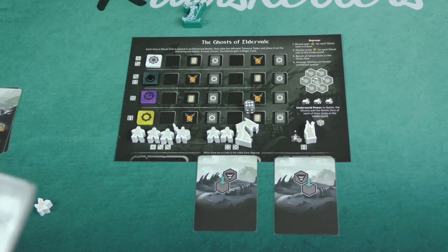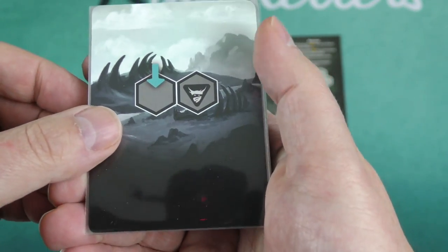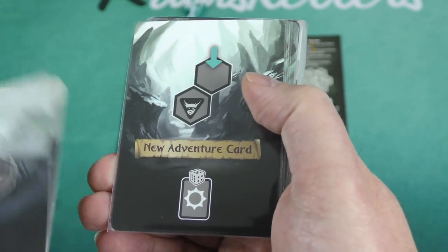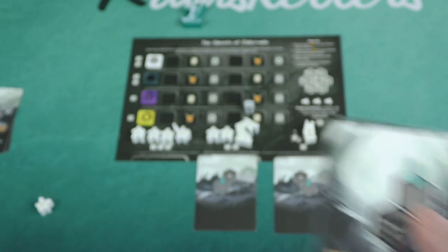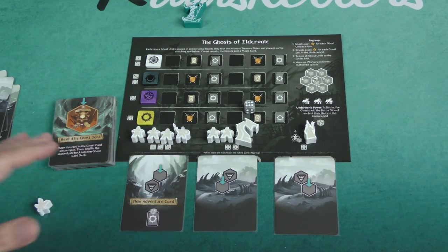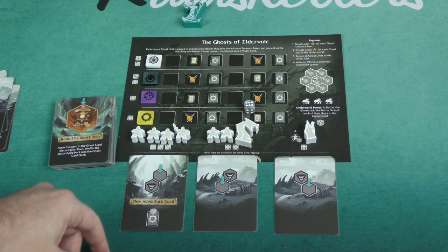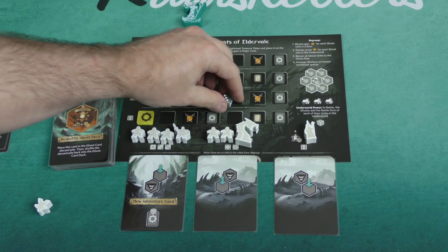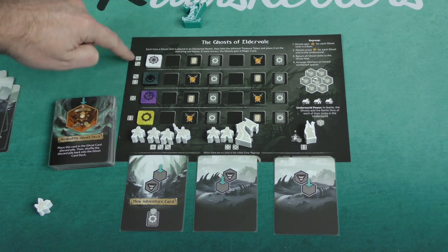There are a number of different cards here — most of them are going to be variations on a theme. The AI, the Ghosts of Eldervale, don't get resources like a regular player does. The only thing that the Ghosts get are magic cards, which means basically every resource is converted to magic cards. They do also get adventure cards — they start with one.